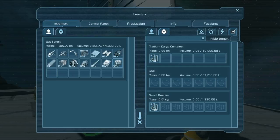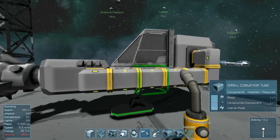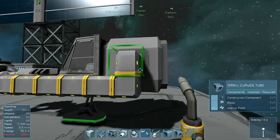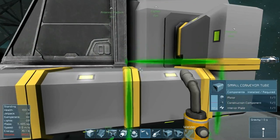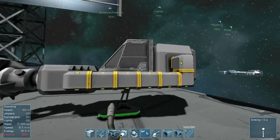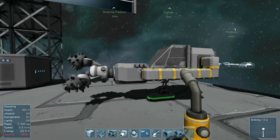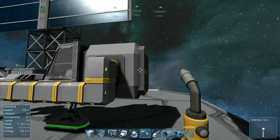Now it does it kind of slowly, so if you're in a hurry you can just place it directly in the reactor yourself. And now the ship has power. The lights on the side turn a yellowish green — you can see in the shadow they're kind of greenish — which indicates a good connection between the drill and the medium cargo bay.